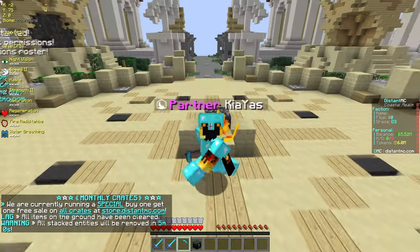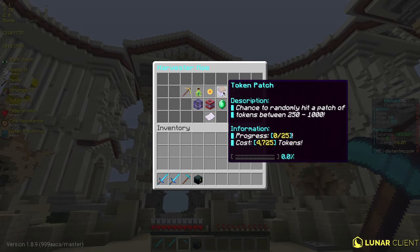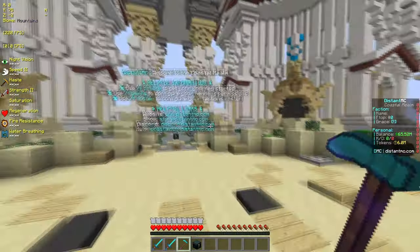Now with the harvester hoes, since this is like a cane sort of map, if I do right-click and go to upgrades, you can get haste, XP finder, token booster, token patch, drop multiplier, cell boost, shockwave, and also spawner finder.